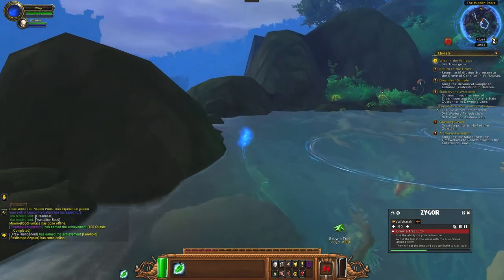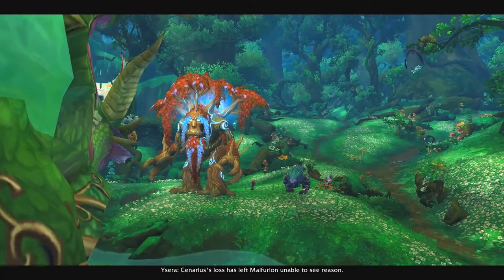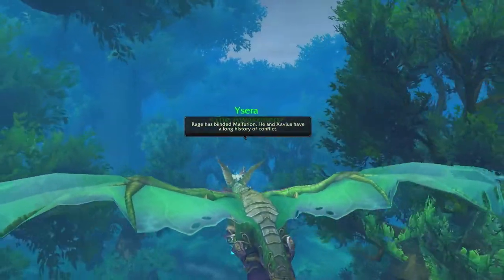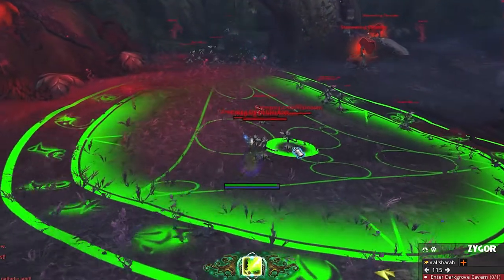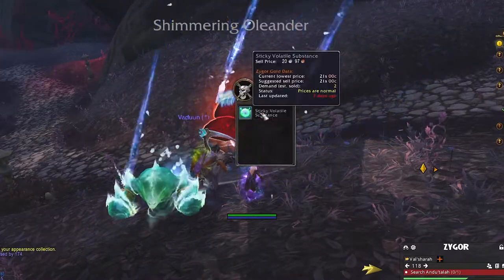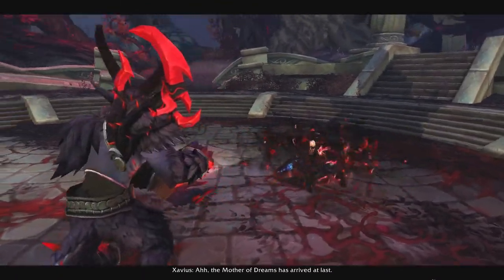The whole quest line through Val'sharah is to stop the spread of the Emerald Nightmare. This character, Xavius, has come here to spread it, and he has some previous history with some of the characters residing here. The gimmick is they're trying to get to an artifact — if we get there first, we can reverse the Emerald Nightmare and restore the lush forest. But if Xavius and the Legion get to it first, they can continue to corrupt the entire forest into the Emerald Nightmare.